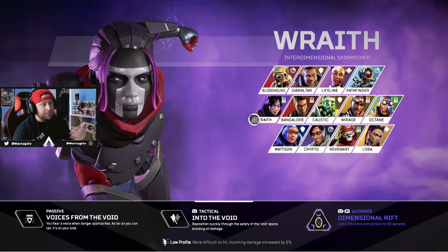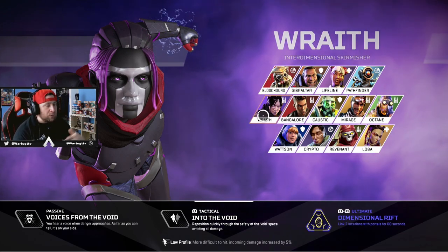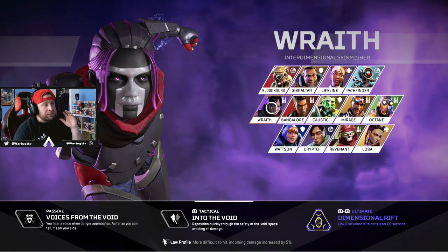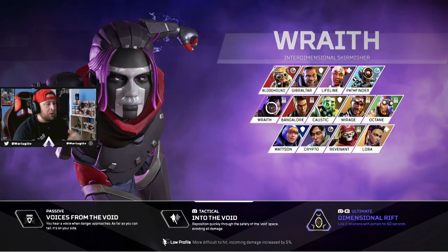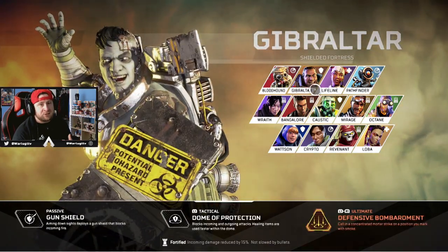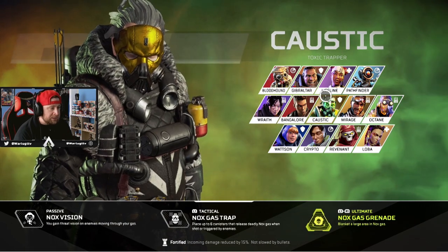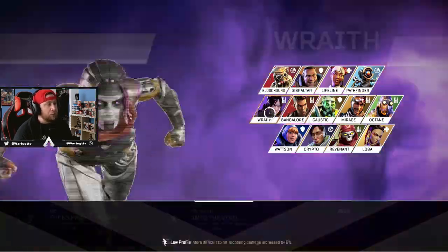A lot of players act as loot goblins and just keep the best item for themselves rather than distributing it to the right legend. But if you have a team and can communicate, applying gold armor to Gibraltar or Caustic first — and the gold helmet to Wraith, Gibraltar, Caustic, or Revenant — will maximize your team's combat effectiveness.